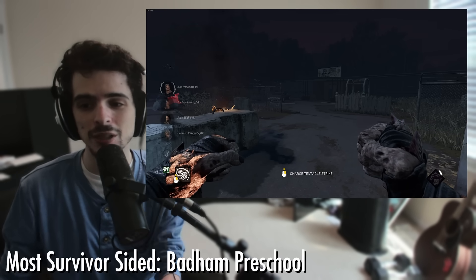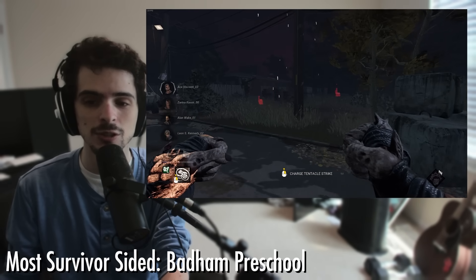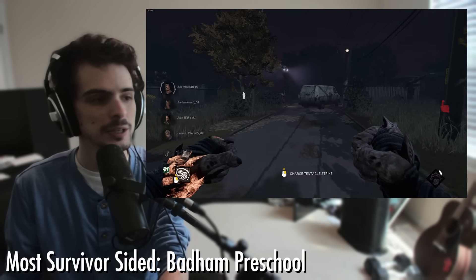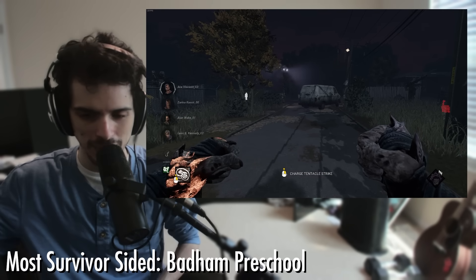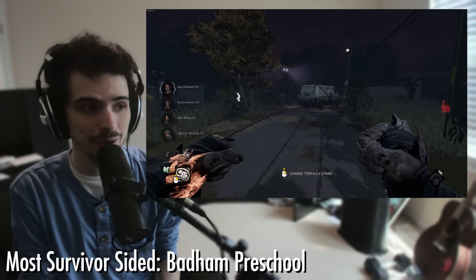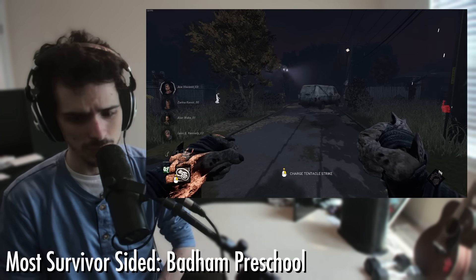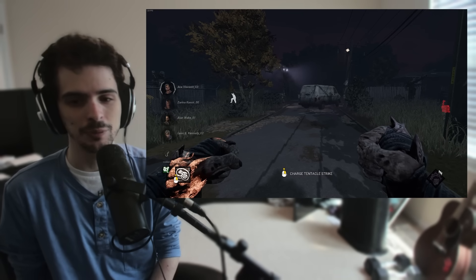How would you do that? You would legit have to remove one of the main buildings — I think that's what you would do. Since you have five variations, you could have Batam 2 without this building but with these two, or Batam 3 without that building but with this one and this one. You could sort of Haddonfield it, but not nearly as strict because Haddonfield just became incredibly killer-sided now. That would also create some nice variations in the map where certain maps would have certain buildings and others wouldn't. I think that would be the way to address Batam Preschool. But for now, this is like a guaranteed loss unless you're playing a very good killer or the survivors are absolutely terrible, and that should not be the case.